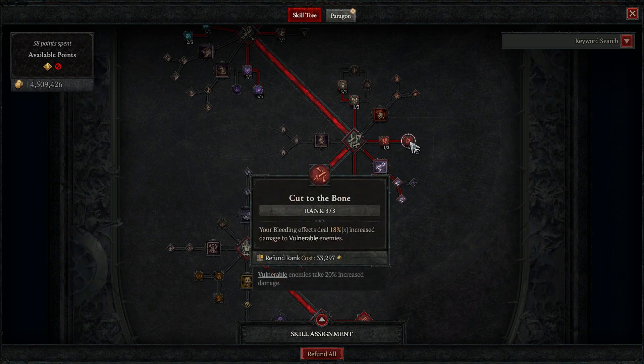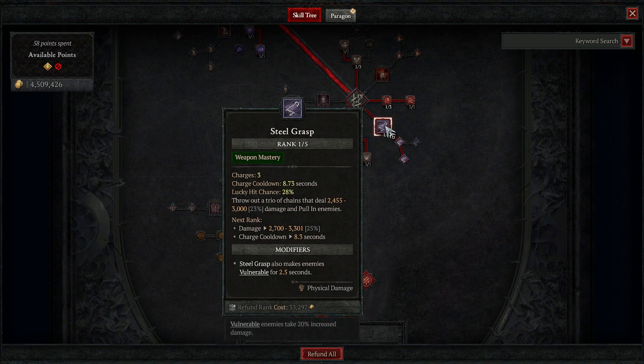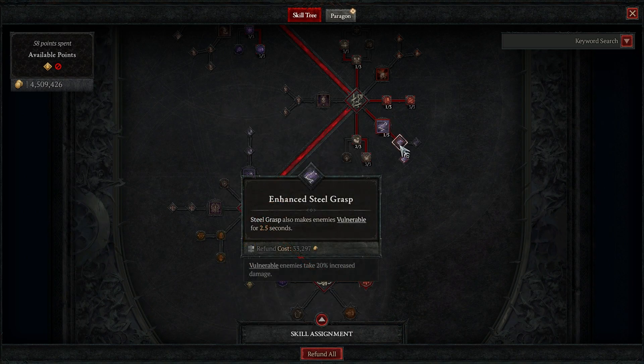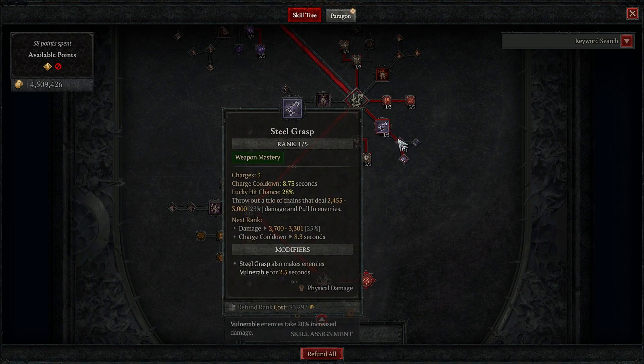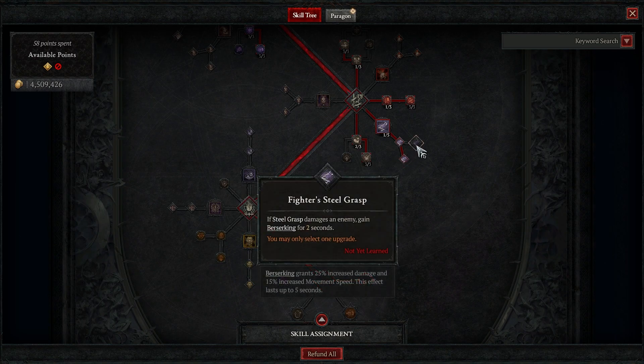We put one point into Hamstring, which gives us slowed enemies — we put a bleed on everything, especially when we use our core skills. 10% slow is nice, but really we just like the crowd control effects and the benefits that come with it. Three in Cut to the Bone for more damage to vulnerable enemies. We take Steel Grasp now — this helps us pull enemies into a tight group so we can swipe them all at once. Enhanced gives vulnerable, and I take the last charge passive since berserking is up so often.